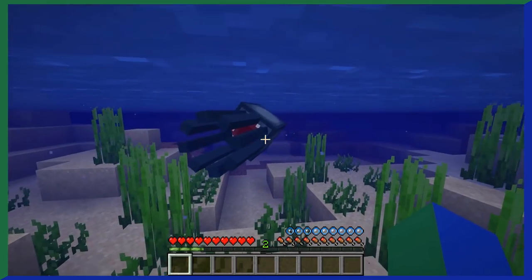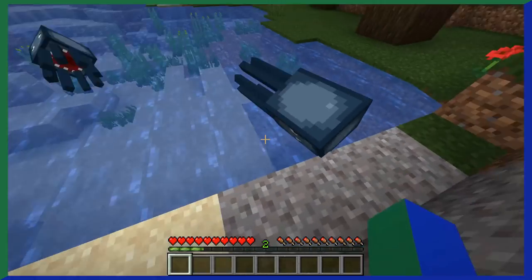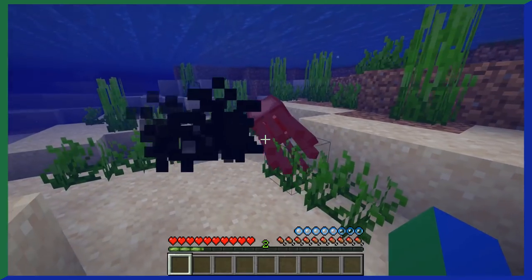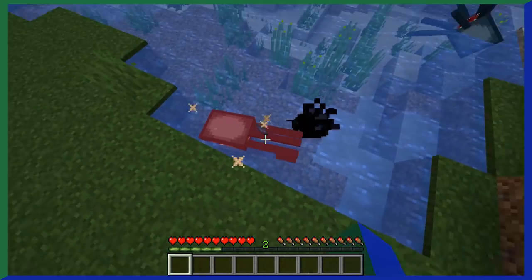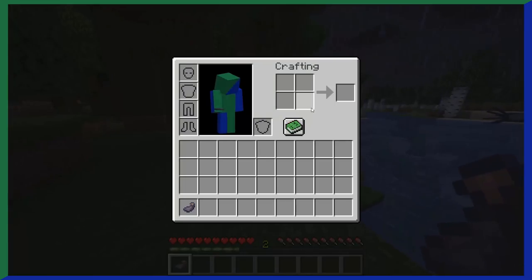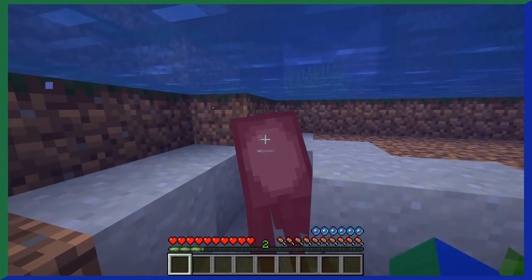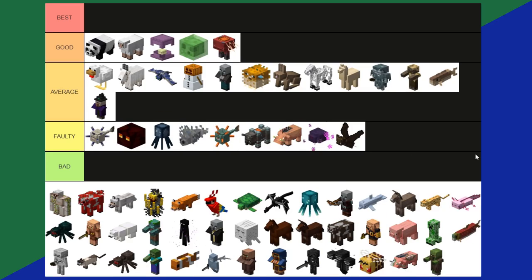Squids were the first aquatic mob ever added to Minecraft. They're passive and won't hurt you, but will shoot out black ink if you attack them. Kill a squid and it drops an ink sac, used to dye things black. So squids have to dye to give you dye. Squids are just squids — nothing fancy. Faulty tier.